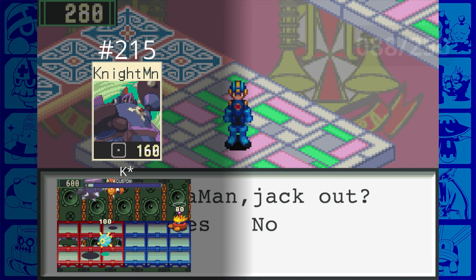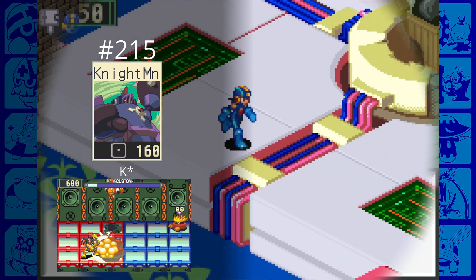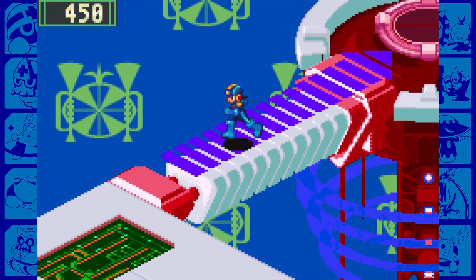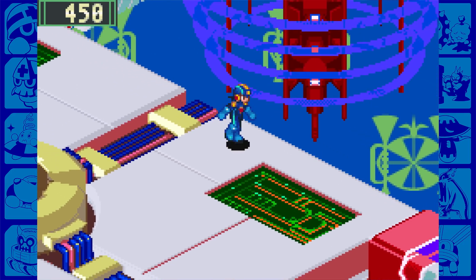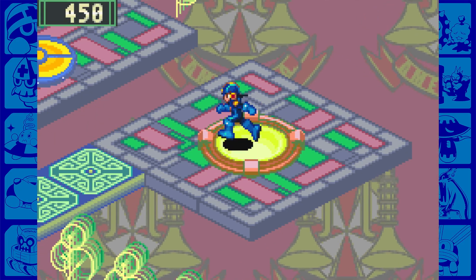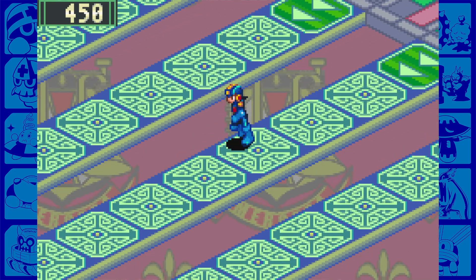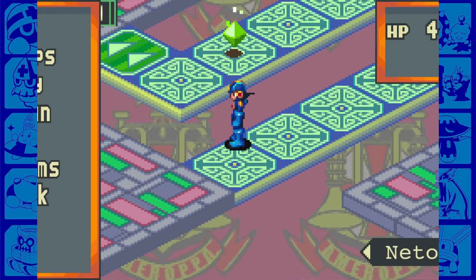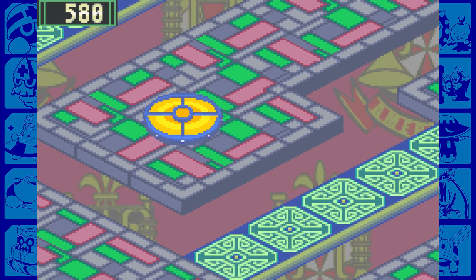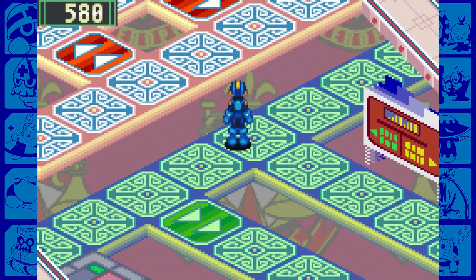I'm going to jack out and meet you at Nettopia Square just to recover health. Made it to the square entrance. We're going to take the southeast exit and head into Nettopia 3, because there was another chip we could unlock with an unlocker. I also need to grind out money because I shouldn't have bought so many unlockers - I needed 3,000 Zennies for something else we're going to do in this episode before heading back to Electopia.